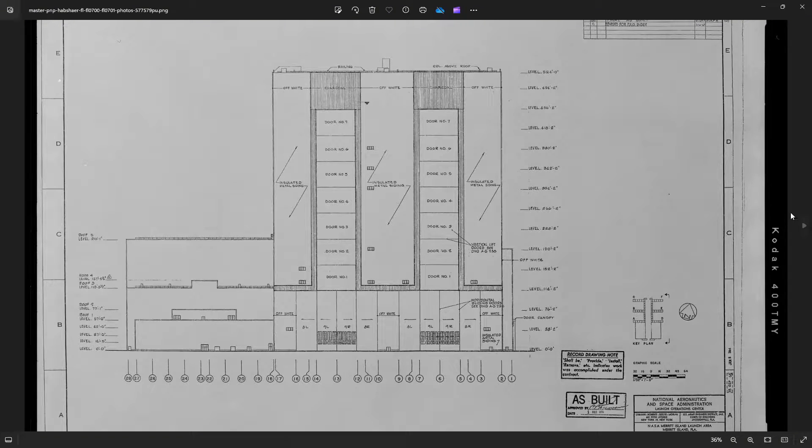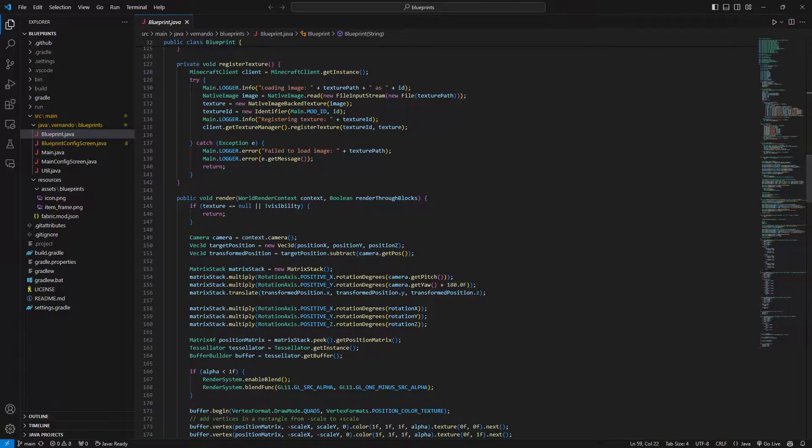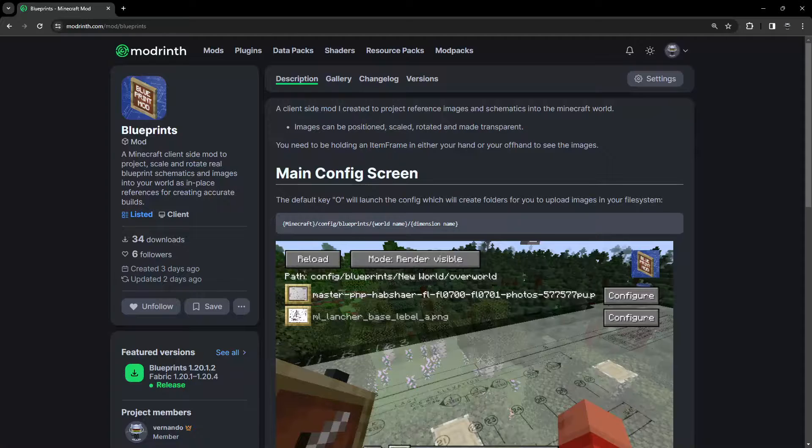I'd found lots of really cool images and schematics, and what I really wanted was to load them into Minecraft, stretch them out, rotate them, position them, and use them as a reference when building. I couldn't find a mod that existed for this, so I learned how to make a mod and made one myself. I've even put this mod up on Modrinth so you can go download and play with it.